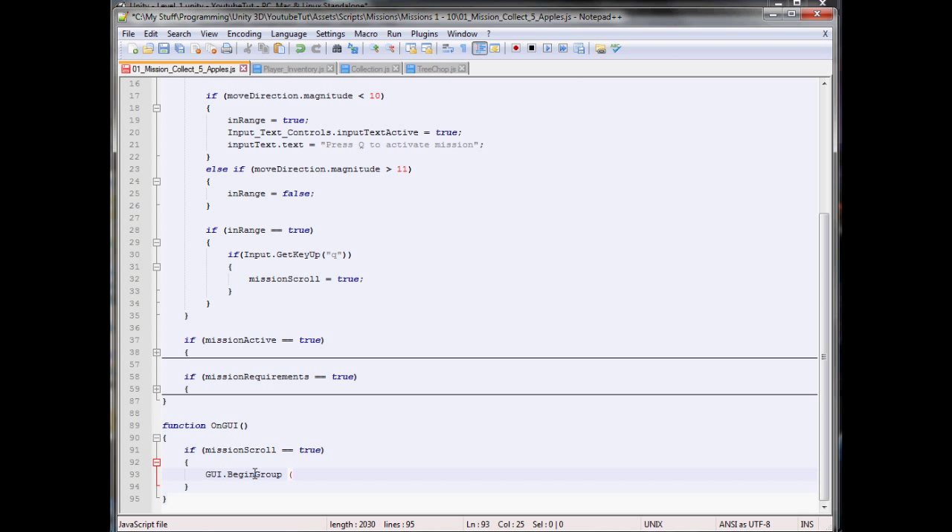We'll make it start at 50 across, 50 down, 500 by 500 — hopefully it should work — and it will be the scroll. There we go, so we've created a group. End group. So in here we need to create two buttons — I'm thinking at the bottom right corner: start mission, end mission.